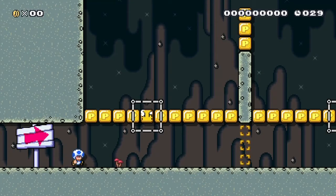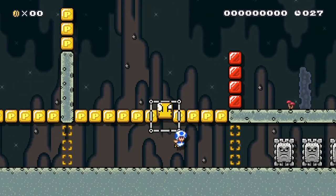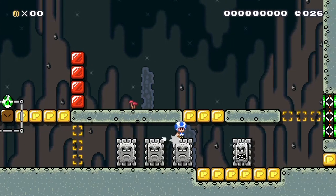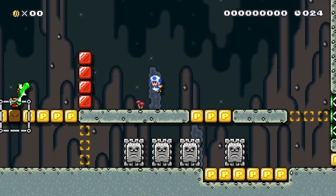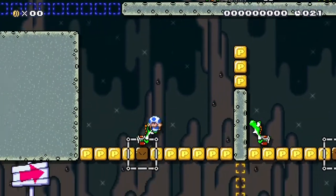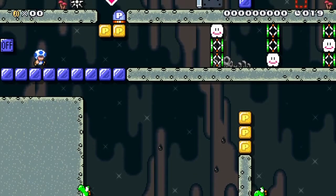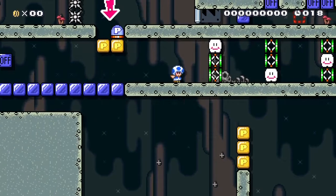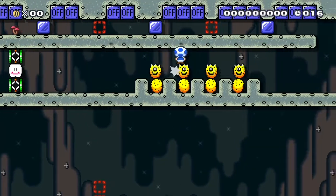What you have to do to start is hit these two mystery boxes that will summon Yoshis to use later. Then, once you reach the swamps, you spin across them to make a platform and use the springs to turn tightly. Then you jump over these blocks and land on top of the Yoshi.